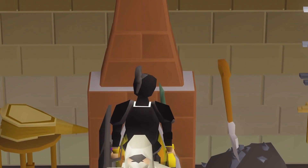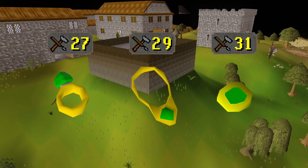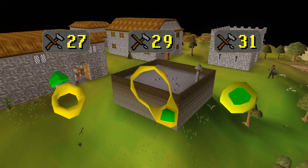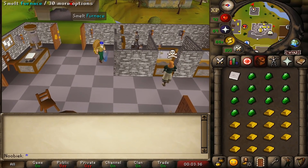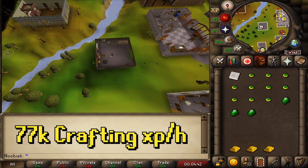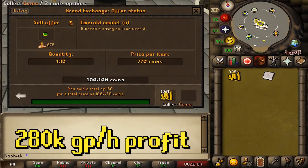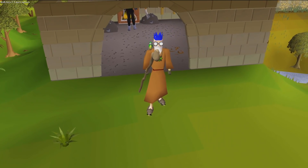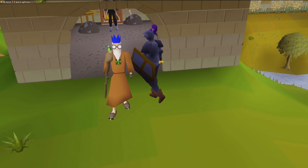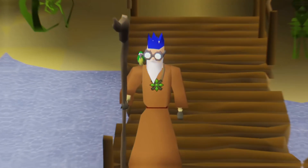The fifth and last crafting method is emerald jewelry. The ring requires 27 Crafting, the necklace 29, and the amulet 31. Making unstrung amulets yielded a surprising 280,000 GP per hour with over 77,000 Crafting XP per hour — making this one of the best free-to-play money makers due to its combination of good GP and crafting experience.